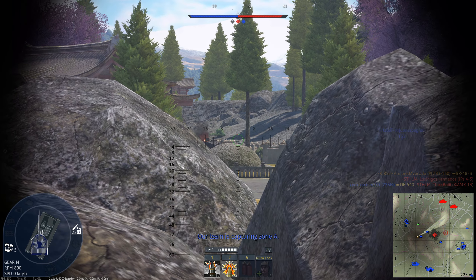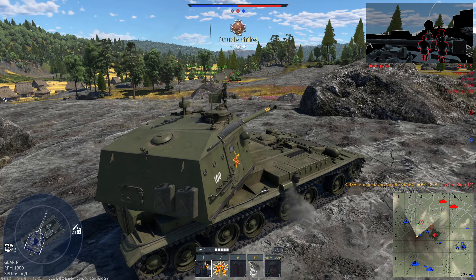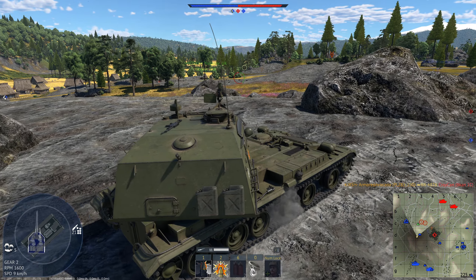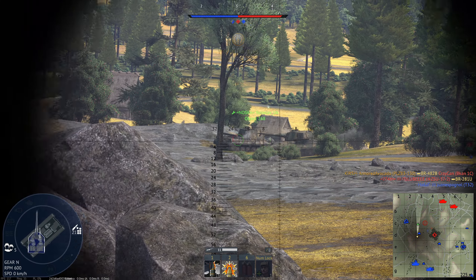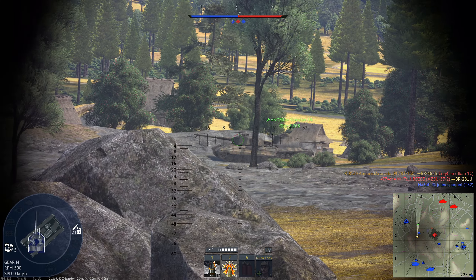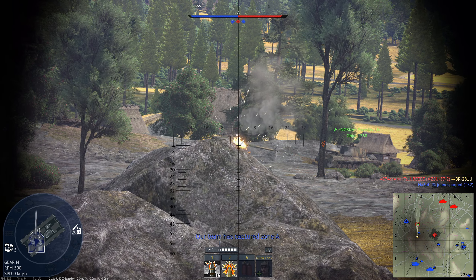Turning our attention back to Bravo point, we see that an enemy Bund cannon is advancing, so we creep up once again and eliminate him. Our next threat is to our left — we creep up and eliminate a German Tiger II, saving our friendly tank in the process.